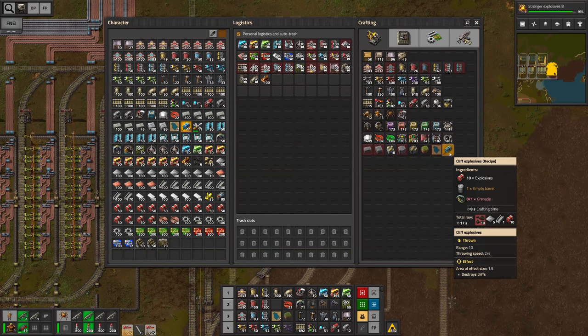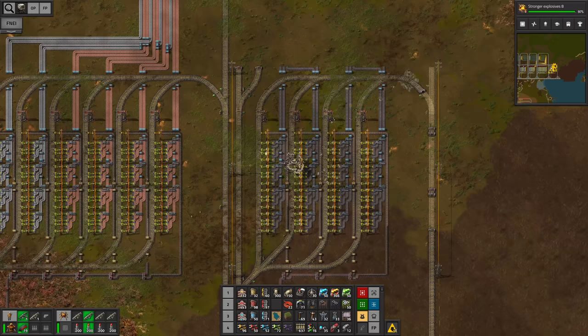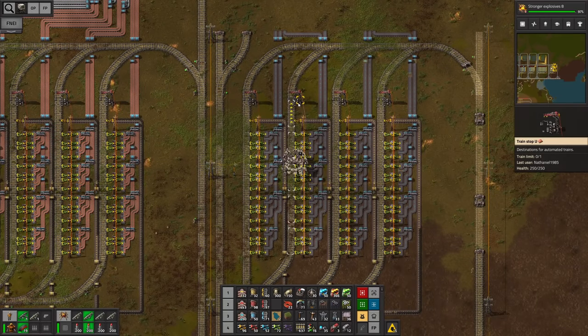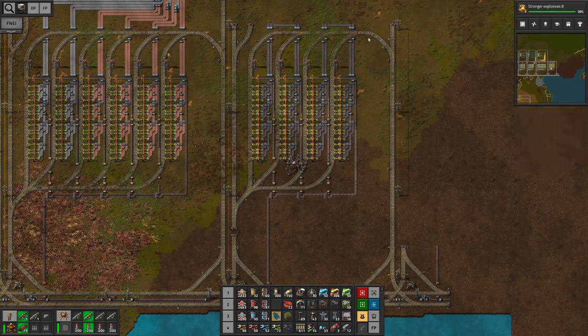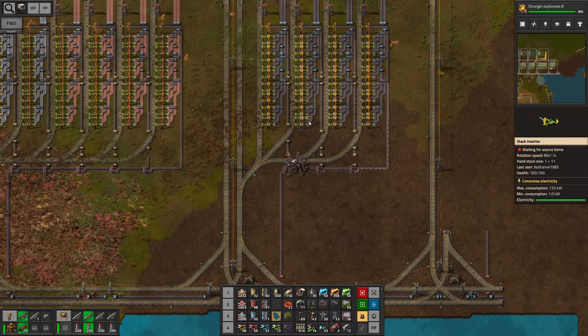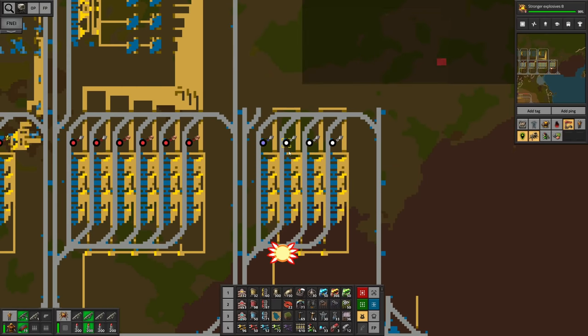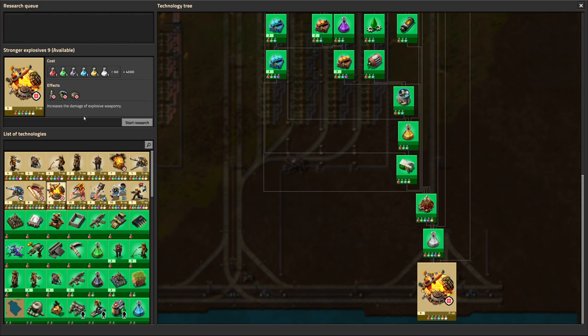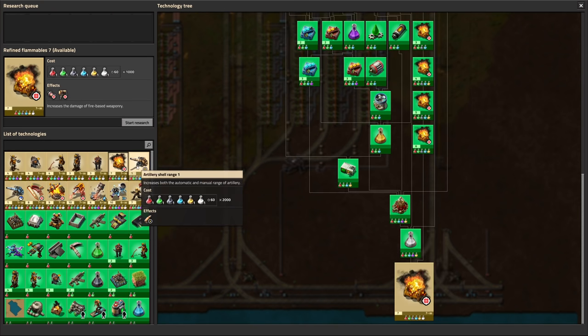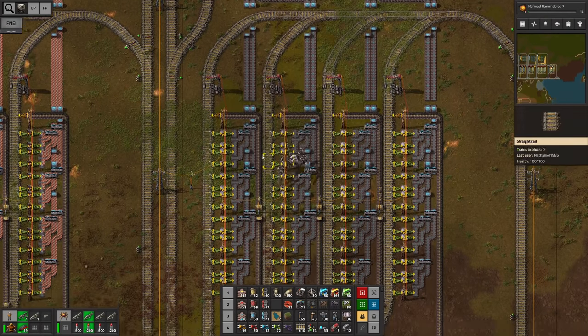In the meantime, let's build some train stops. I need more cliff explosives. Gonna copy over one of the iron plate stations and set this up right there. With the way back already set up, we can let the trains come in, which should happen immediately. We can see this actually turned purple, which means a train is arriving. We just finished stronger explosives — now we actually get into the really expensive research. Let's start refined flammables.